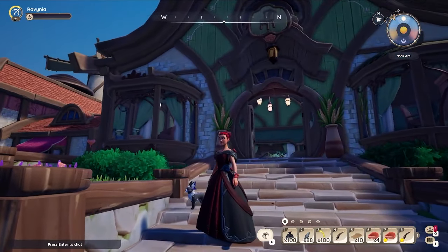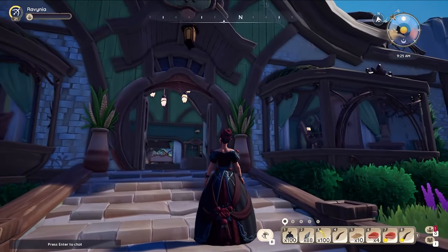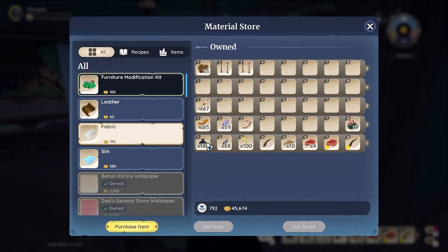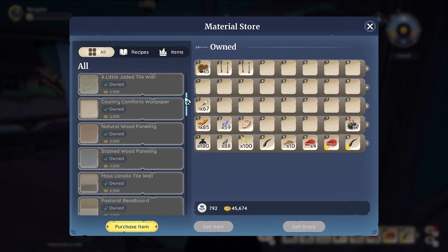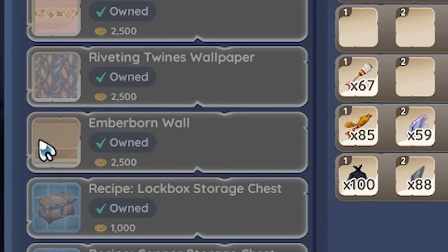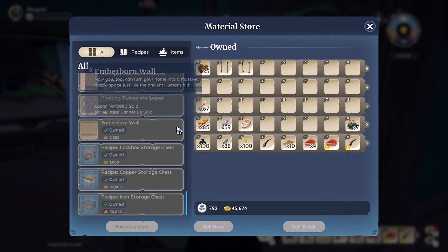Number three I found completely on accident. If you head into Tish's shop and do a quick scroll, Tish has a new wallpaper — the Emberborn wallpaper. So if you haven't picked that up yet, definitely go grab it. It's really cute.